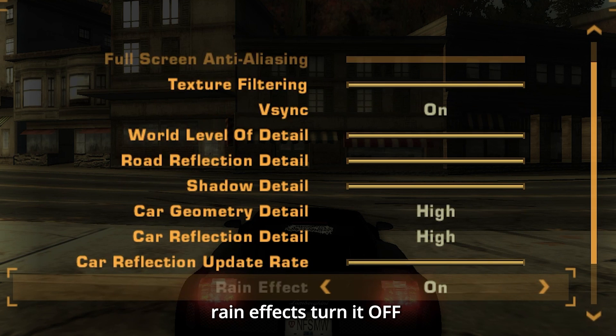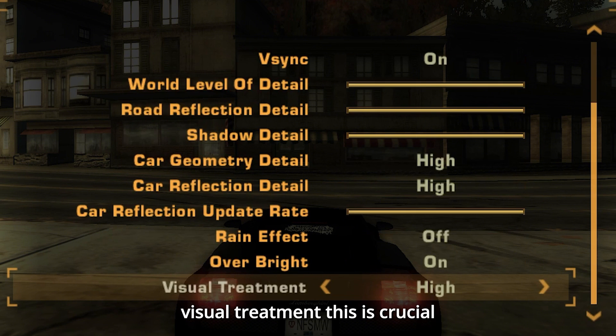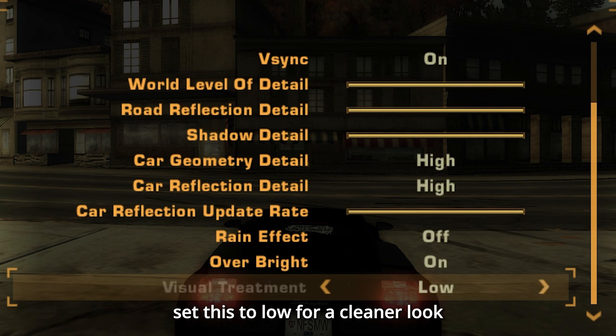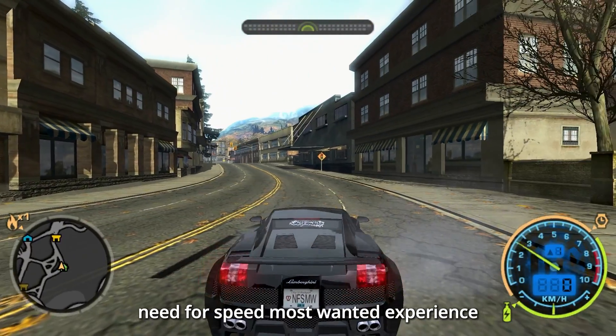Rain effects: turn it off to improve performance — trust me, it looks great without it. Over bright: turn it on for better lighting. Visual treatment: this is crucial. By default it's set to high, but that gives the game a yellowish tint. Set this to low for a cleaner look. And that's it — you're all set for a better, smoother, and visually stunning Need for Speed Most Wanted experience.